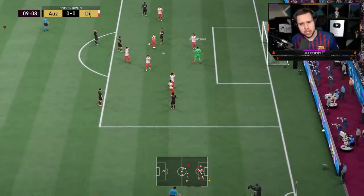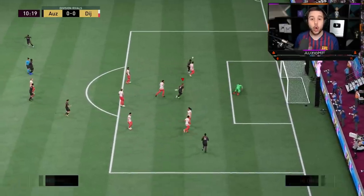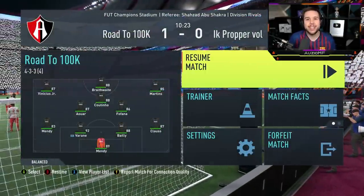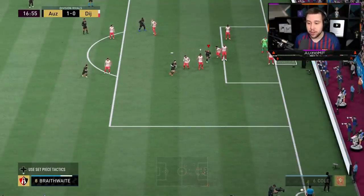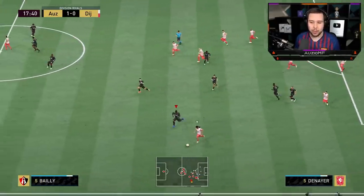Donnarumma is out to play today. Give a pass into Braithwaite — shot cancelled, nice turn on that 4-star weak foot, and it's going to go right into the corner. The keeper had no chance of saving that one. Let's see if we can score a header with him. We have to hit this directly towards the near post. Oh my god, he went for a bicycle kick and didn't make the right contact with the ball.